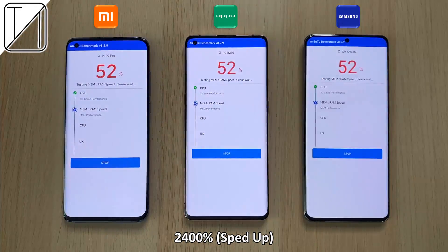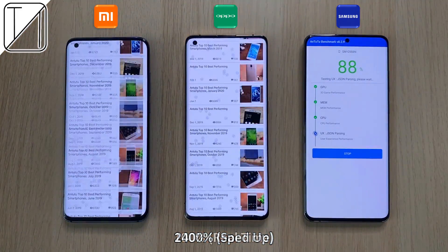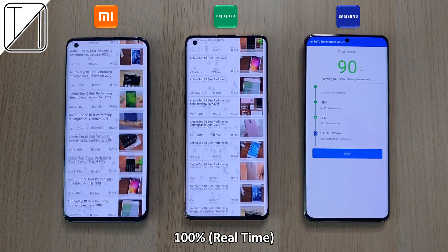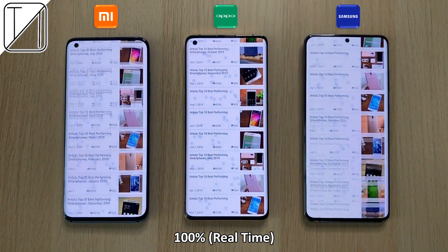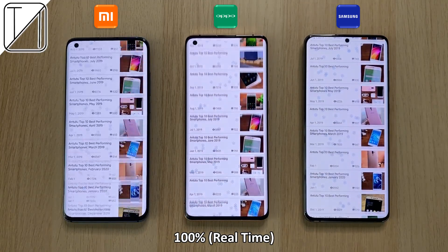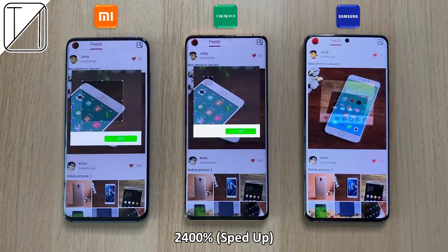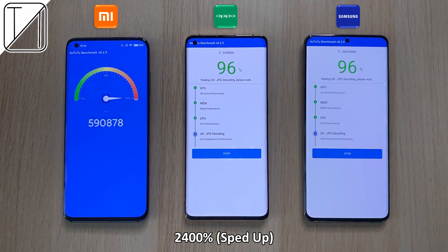We're going to speed things up here and then test out those wonderful hertz panels when scrolling through the test. Antutu does its own thing, but it does indeed show a little bit of what's going on with the frames per second on these phones when it comes to scrolling. The 120Hz on the Oppo is slightly quicker than that seen on the Xiaomi, though with slightly more jitteriness. The Xiaomi seems a little bit smoother. The Samsung is pretty much on par with the Oppo.